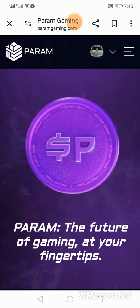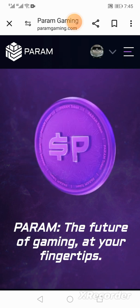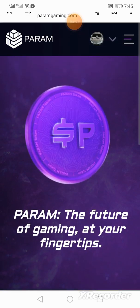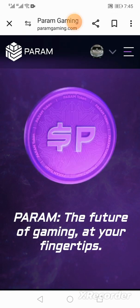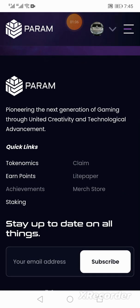And you're in. Obviously I've already signed up, so it takes me straight in. But essentially what you will have to do is sign up — you can use my referral link — and then you click here on Earn Points.